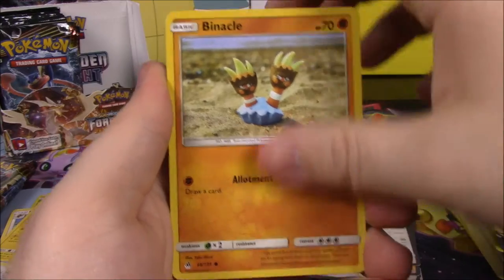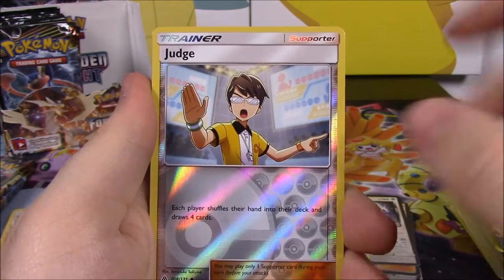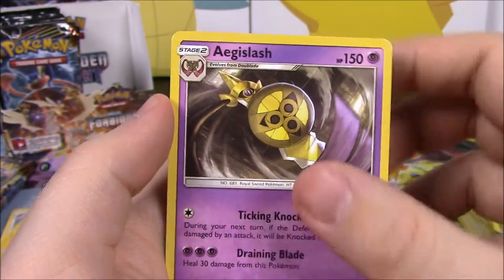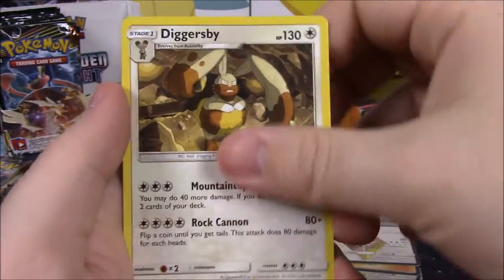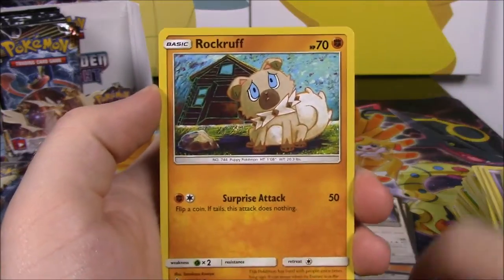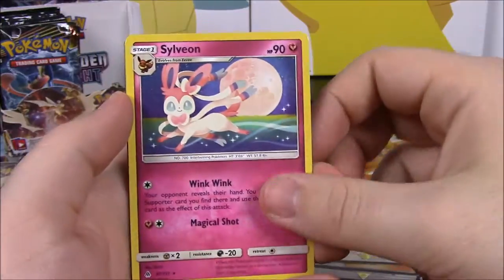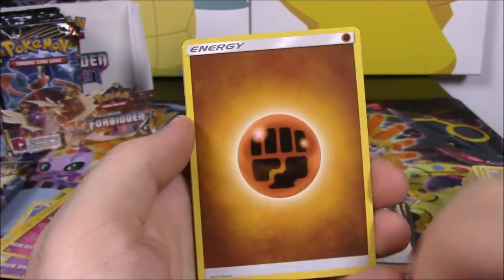Then we've got a Clauncher, Binnacle, Rockruff, Gible, Flabebe, a Judge Trainer Reverse Holo — that's kind of cool, it's a Trainer card — and Edgequest Slash as our rare card. Grass Energy, Double Blade, Diggersby, Heliolisk, and the code. Next up is Scatterbug, Rockruff, Skrelp, Litleo, Croagunk, Skidoo Reverse Holo, and then a Sylveon as a rare — that's cool, I like that artwork for Sylveon. So we've got an Eevee evolution there. Fighting Energy, Uxie, Lady Trainer, Hoopa, and the code.